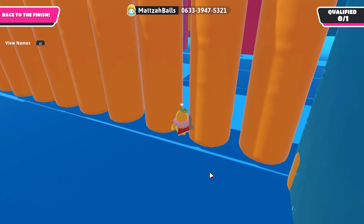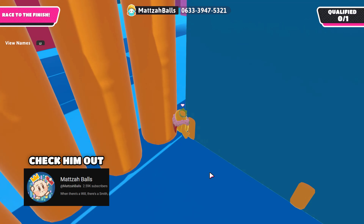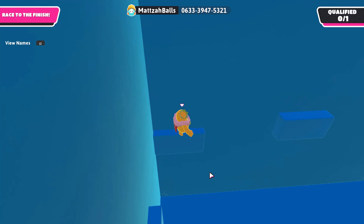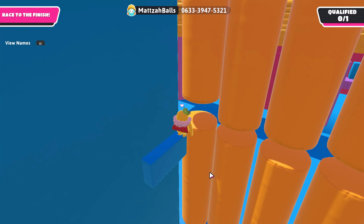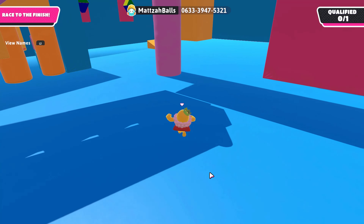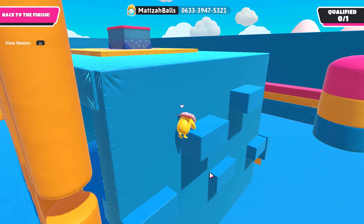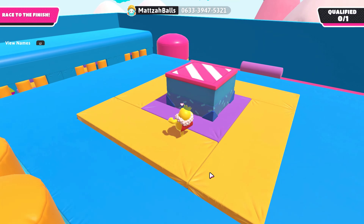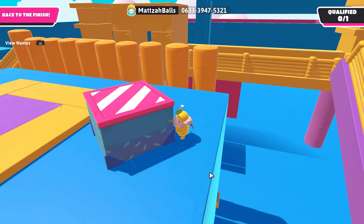The final map — number one — is Prison Break, made by a YouTuber who actually appears twice on this list because he makes such amazing maps. It's like an escape room where you have to escape the prison. You'll have a hard time if you don't know the paths, and it uses mechanics so weird and never-before-seen that I didn't know they were possible in creative mode. This is exactly why I'm giving it the number one spot. Make sure to check it out and look up the official Prison Break video to see all the cool mechanics.